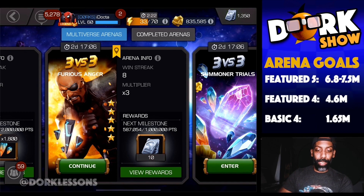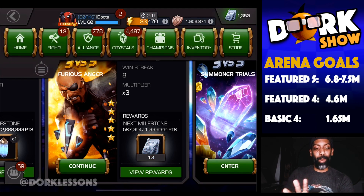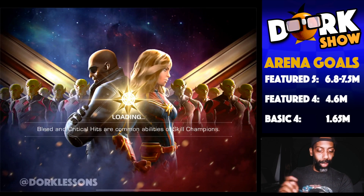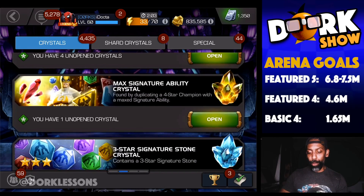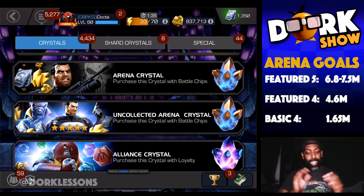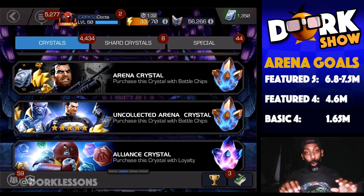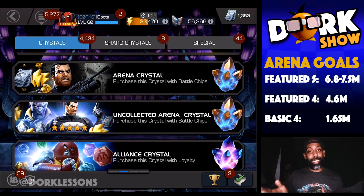So let's go ahead and open up a couple of these Arena Crystals. I'm going to open up about 25,000 or so because donations are due in a few days and I don't want to be too low before that happens. So the question here is regular Arena Crystals or uncollected Arena Crystals? The difference being: if you have a lot of battle chips, I would say go uncollected — that gives you a chance to get a 5-star Punisher and a chance to get a high number of units per set. The problem is if you have a low amount of battle chips, like I do — I only have 50,000 — so I'm only going to open up maybe about 20,000 of these.